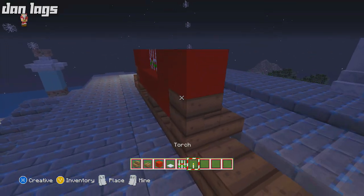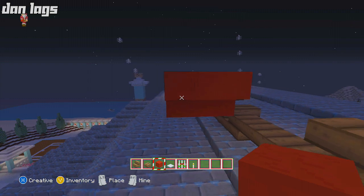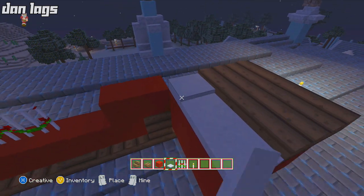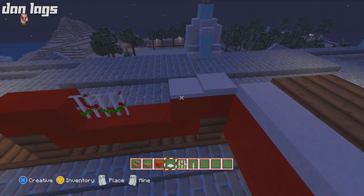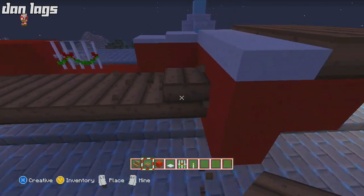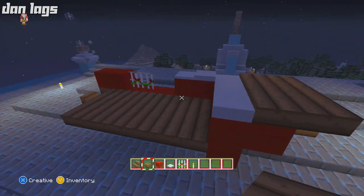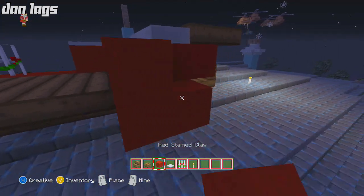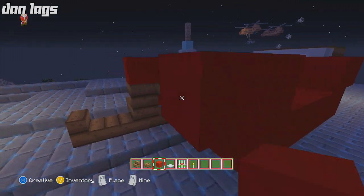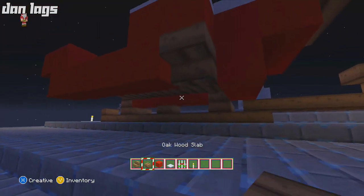We've got some red stained clay in this texture pack which is great for building a sleigh — it's all going to work out nicely. Let's place some snow on top, going about three blocks up, then two, then one. We'll put some slabs underneath as the floor of the sleigh. As for reindeer, I'm not sure what to do — I could build little mini reindeer or use horses, but maybe I'll just leave that to imagination.